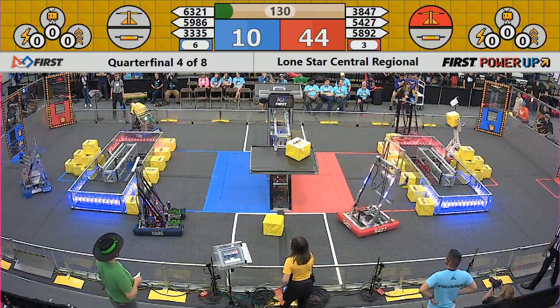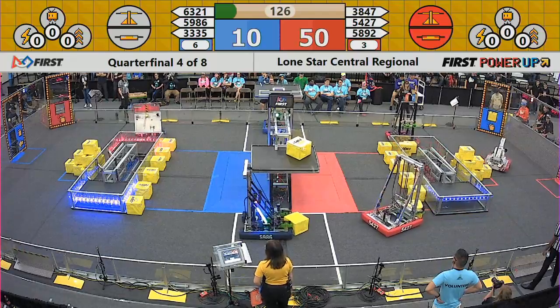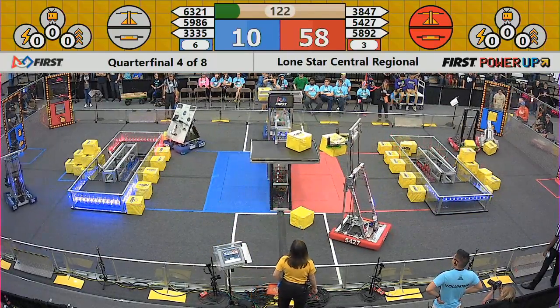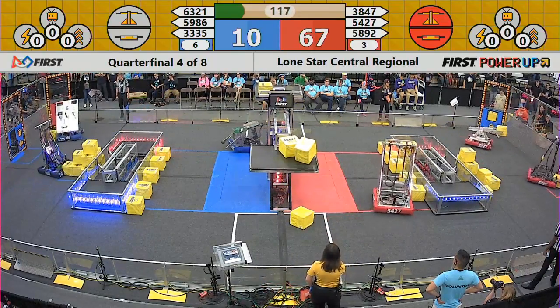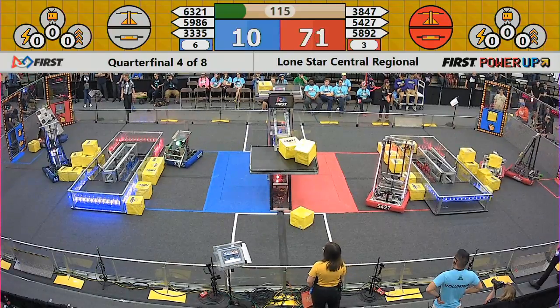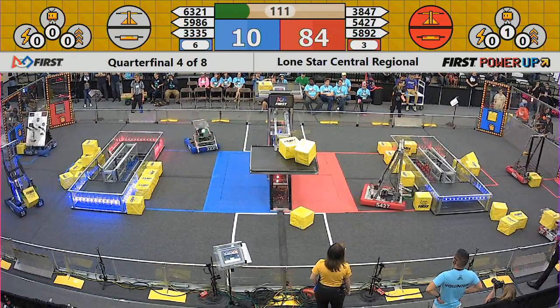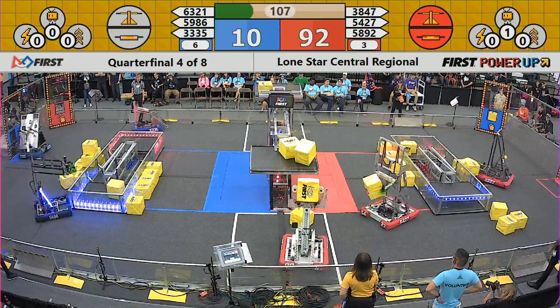Red also has the benefit of a couple of penalties there on blue. They have a 40 to 10 lead. They have ownership of both the scale and the switch. The scale was neutral for a moment, but 54-27 Talons gets the scale back in favor of the red alliance. Red alliance is gaining 2 points every second. Blue does not have ownership as of yet. They need to get some ownership to stop the bleeding.